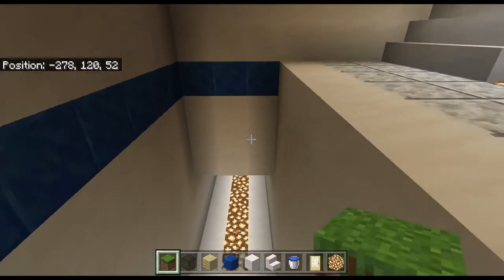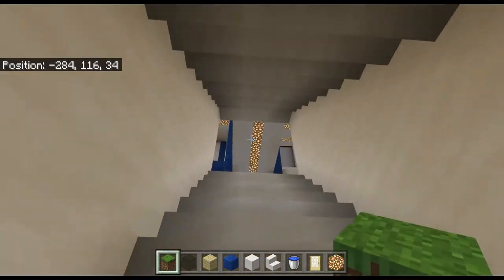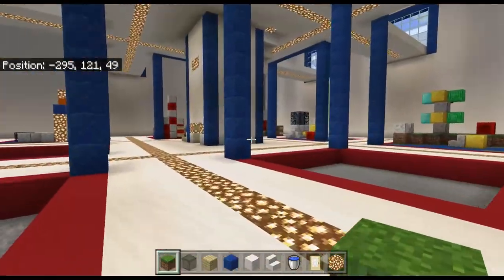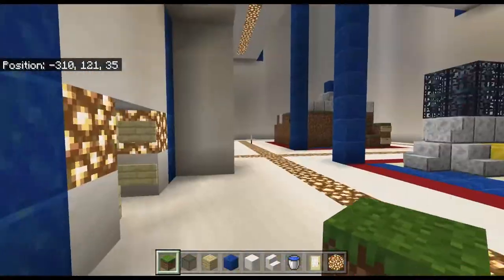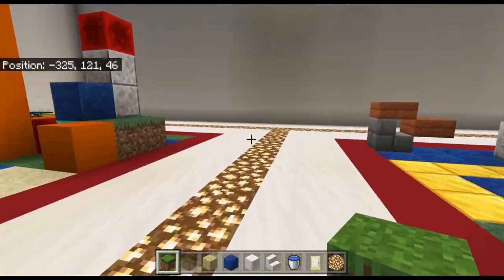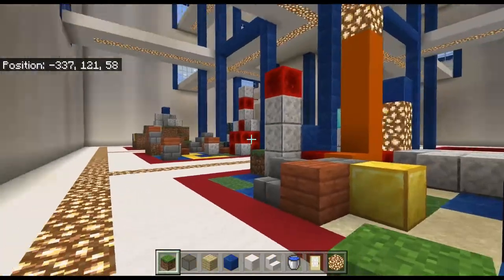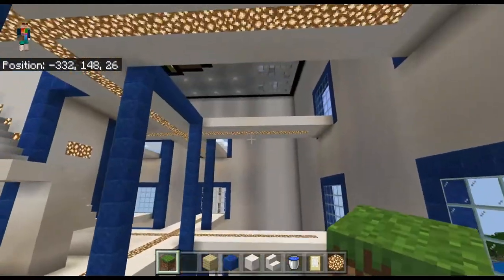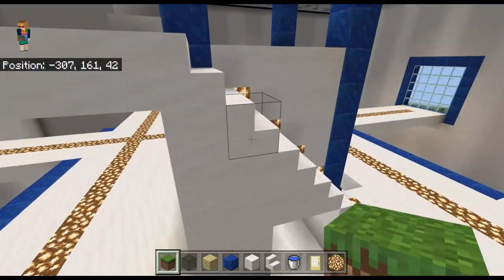We're going inside and I recently added these walkways, because it's not just going to be a museum of my former Minecraft worlds — it's also going to be a museum for works of art from former Minecraft worlds as well. I'm going to make a special presentation video about it. The roof is pretty huge and we have a water elevator, which is pretty cool.